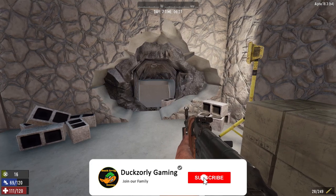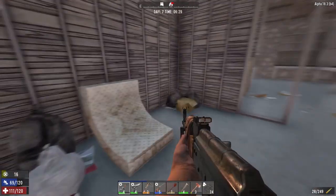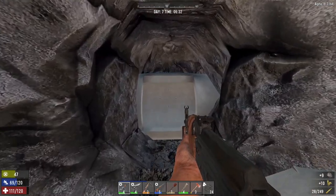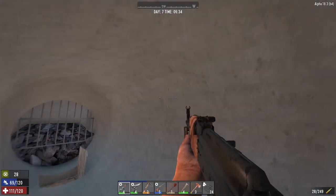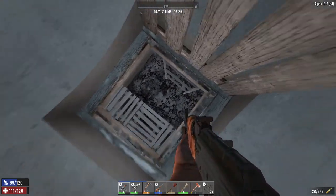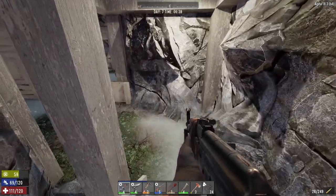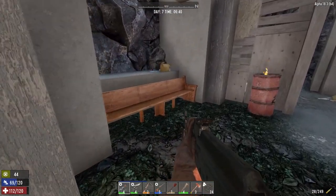We've just come into a building down here and we're heading into a bit of a hole in the ground. It's just gone daytime, day 7. So we're progressing through but we've got this little hidey hole. We're just going to go down and have a bit of a look at what's down in here.